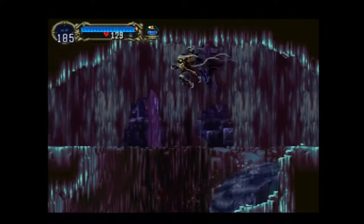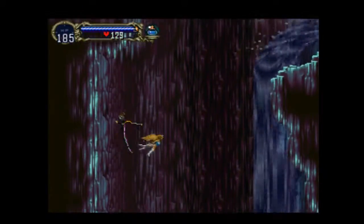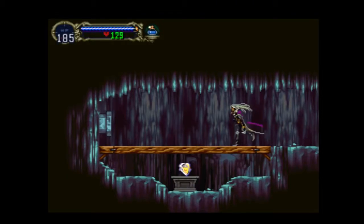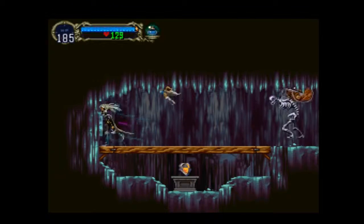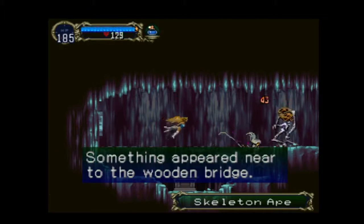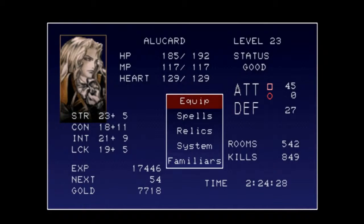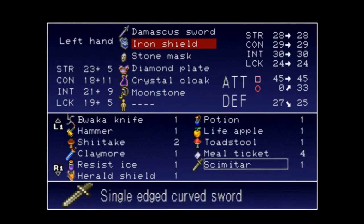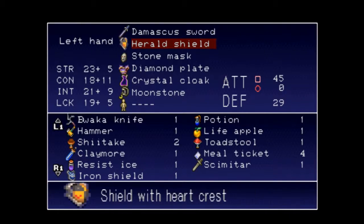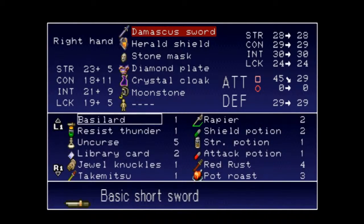Now this is a pretty cool little spot — the waterfall. And because we have Form of Bat, we can just easily slide on up here. You can see that they demonstrate here that a skeleton ape throwing his barrel will destroy those planks. So let's see how the iron shield stacks up with the herald shield. Herald shield is better. And every time we get a new shield, it's time to bust out the shield rod and see what it does.